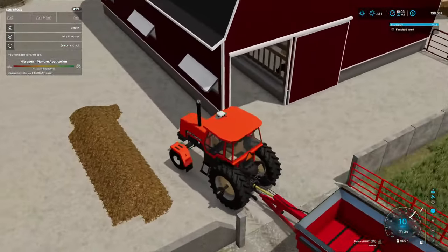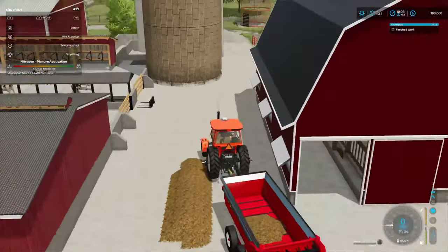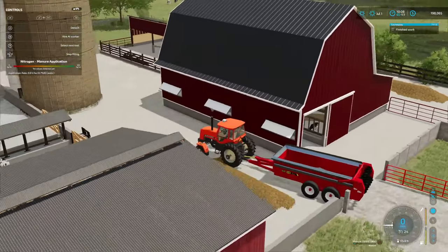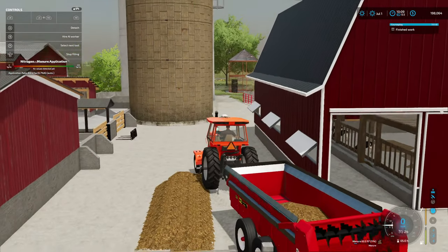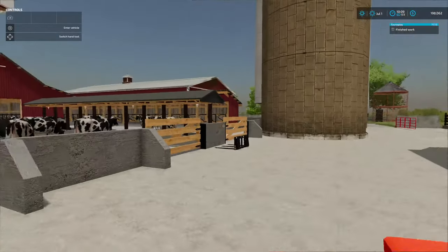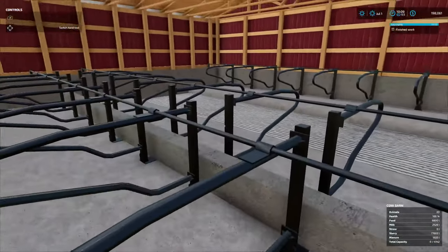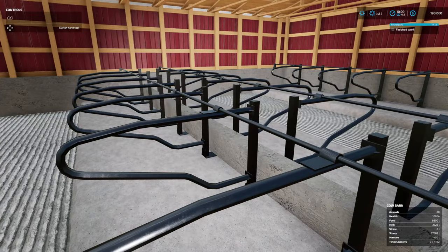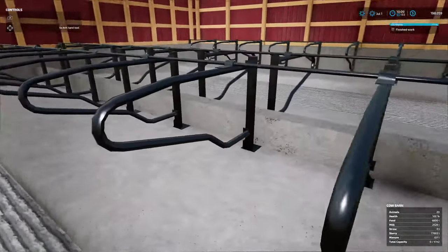I guess we'll try hauling out this manure first. Which one are we pulling out of? Oh right here — perfect, I got that set up real nice. It's doing it. But yeah, this isn't the version that they have, but I did figure out how to make these look nicer. Some of them look real nice, some of them look more boxy.